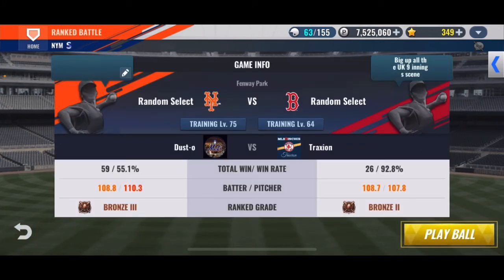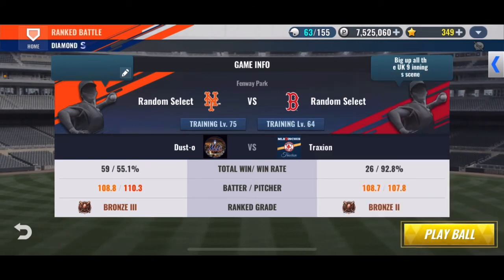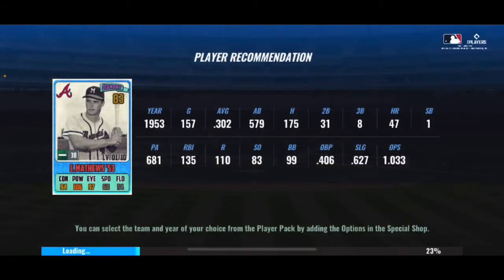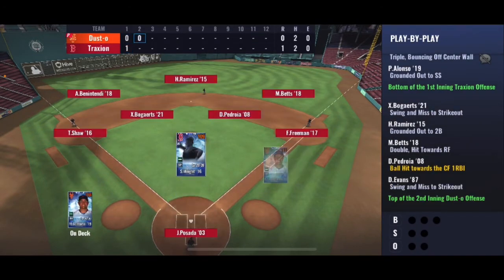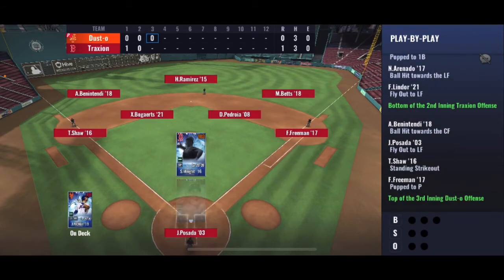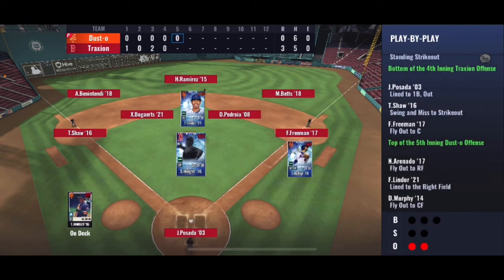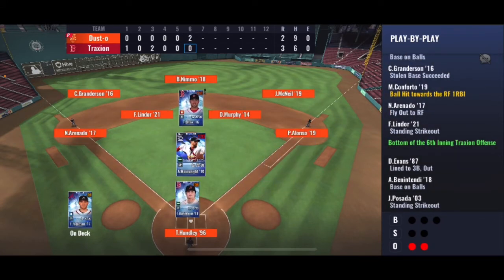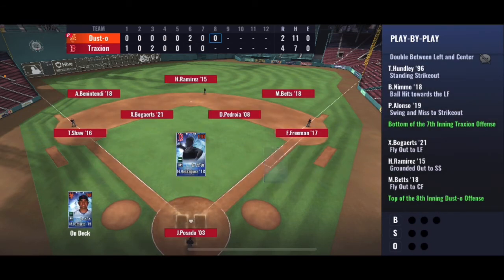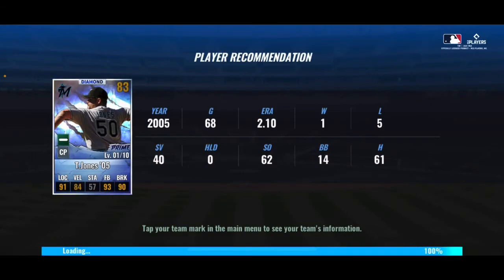Now I'm at 108 and 110, so I should beat him hopefully. I've got Wainwright on him — Wainwright usually gives up the most runs, so not looking good. Well, at least we tied it up at the end. I'd rather have a tie than a loss — at least you get six points, so that's nice.